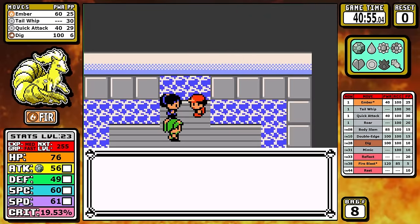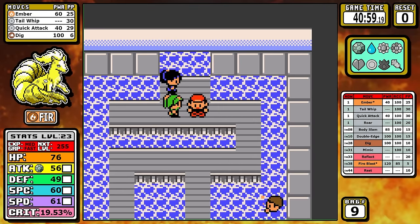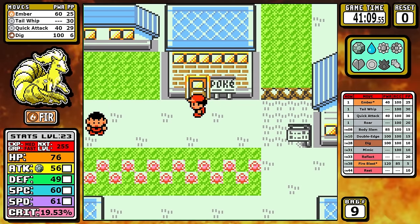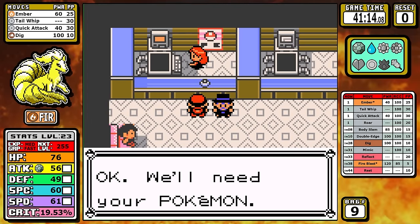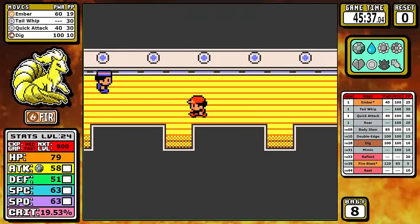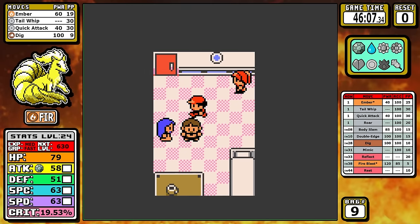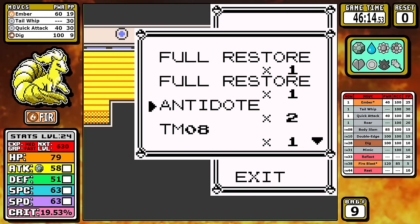This one was just really impressive to me, mainly because Ninetales doesn't have much to work with, and going into the run I thought for sure we would have to backtrack. But this little Firefox just has great stats where it matters the most. Down in the SSN, just like with Dig, Ninetales is very fortunate to get some of these really powerful early game moves like Body Slam.